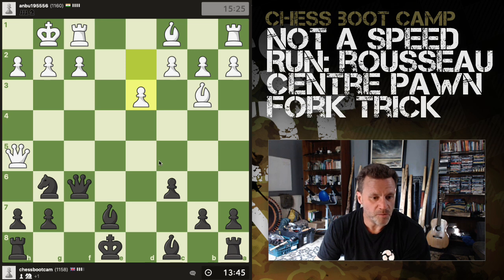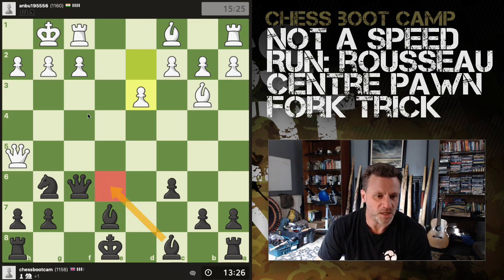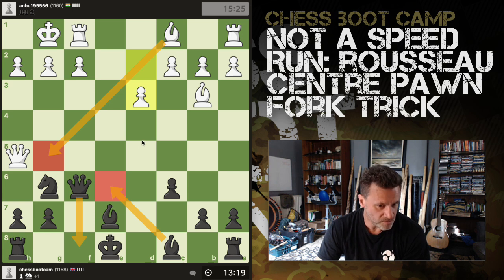Then the rook could come over, or I could just push h6 and prevent that idea entirely. I'm slightly worried about this open file and the fact that I'm just not castled yet. Let's say I do this and he does this — I have to move my queen, maybe queen f8.